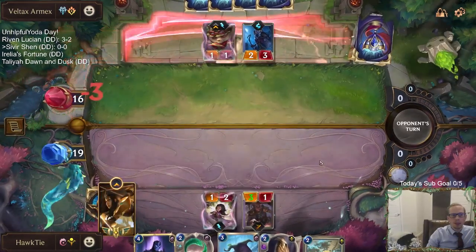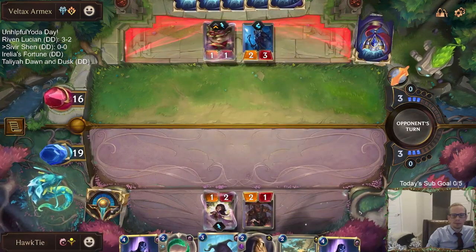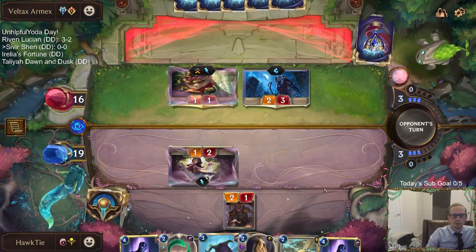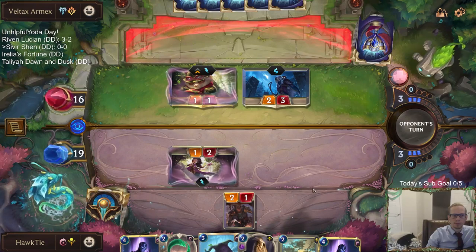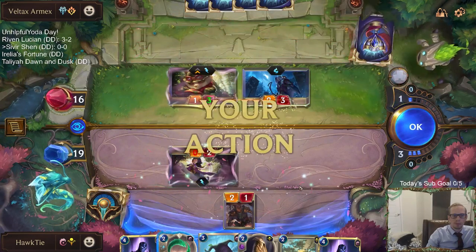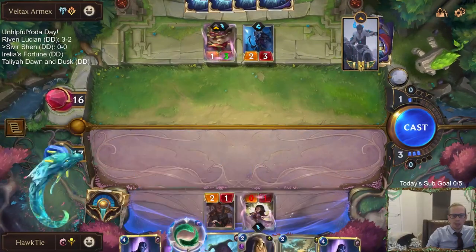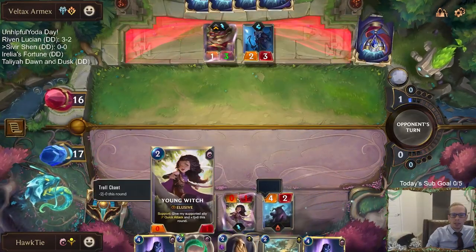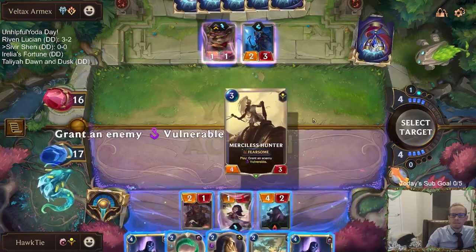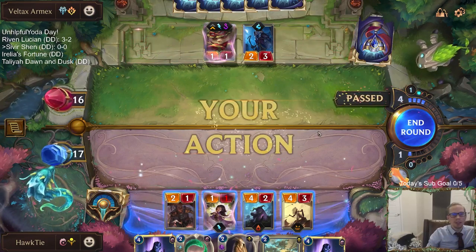Obviously with Teemo here, we want the Young Witch as even just a Teemo blocker. There's just one Preservarium in the deck — this is not going to be the matchup for that. We do not want to draw extra cards against puffcaps. They just spent a Troll Chant — a valuable card — just to do one damage to Young Witch.